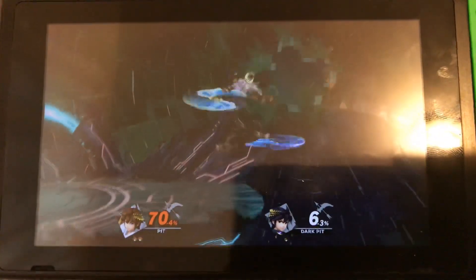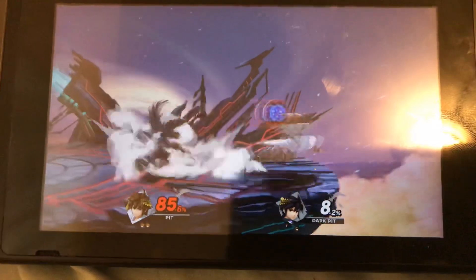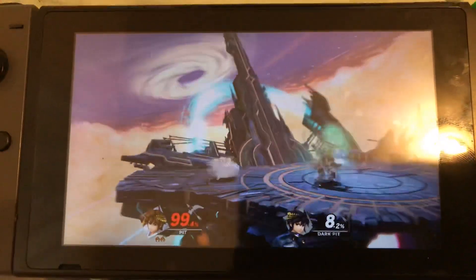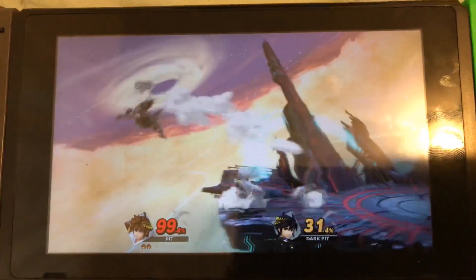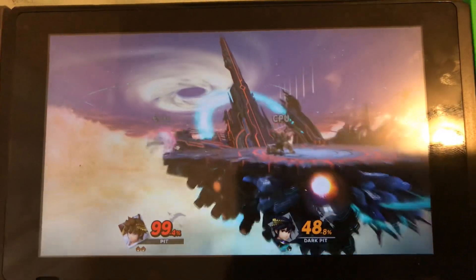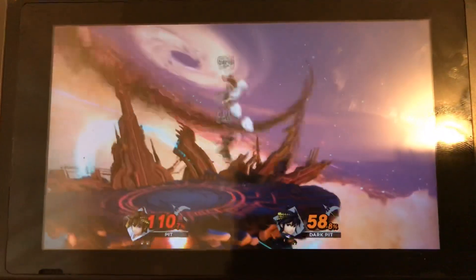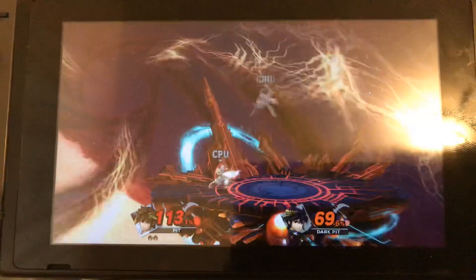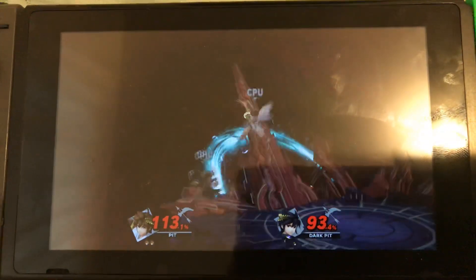Forward air out there. Too bad that Pit has a good recovery — it's going to be quite hard to kill him. Why did you use that, you idiot? He's kicking his butt right now. Nice edge guarding from Pit. Nice side special, Dark Pit. Dark Pit kind of getting his butt kicked. Out smash almost took the kill — that side special could have taken the kill if he was a bit higher. Dark Pit took his stock.